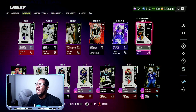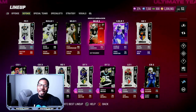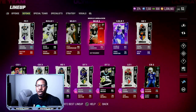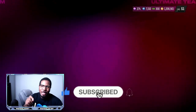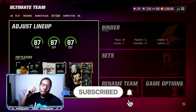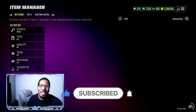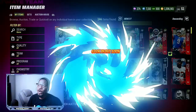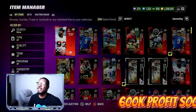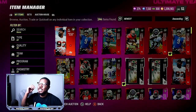I usually have safeties at linebacker and cornerbacks up top in my scheme in the ebook, which is down in the link in the description. We're going to get into the coin method on how I got over a million coins and also how I have a chance to make an additional 600 to 700k. What I was doing last night was preparing for the next program with re-rolls — I was sniping all these cards.